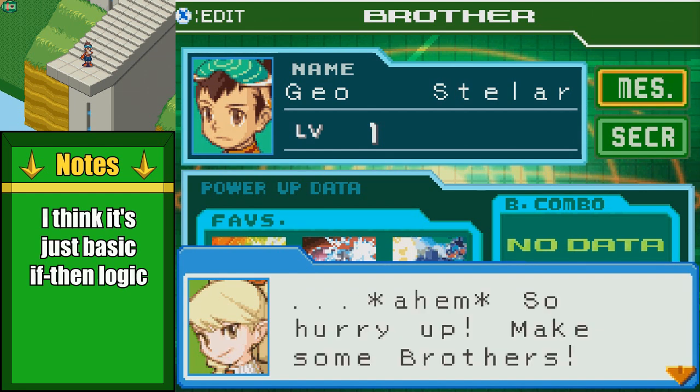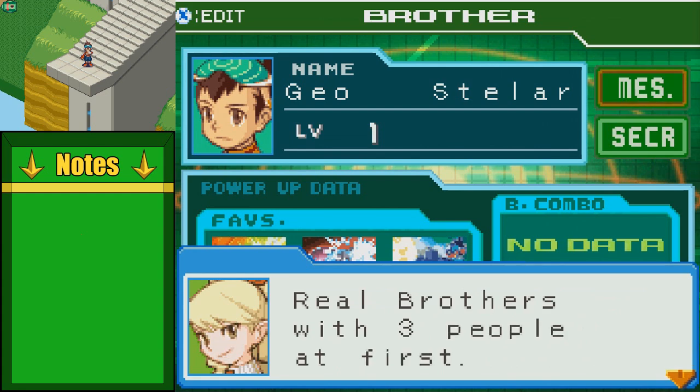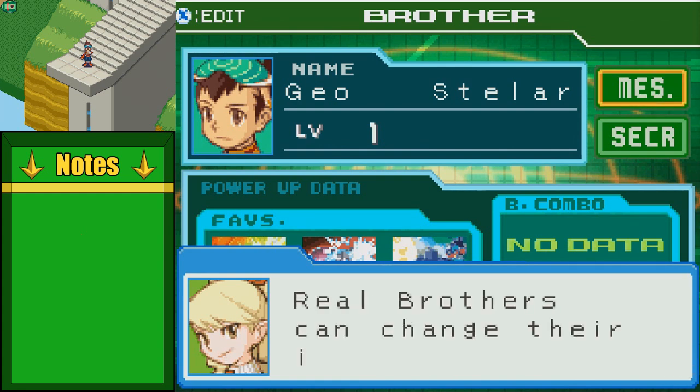So, hurry up and make some brothers. If you have real friends and you want to form a brother band bond with them, you can only become real brothers with three people. You have to get to a certain point with the three people on the left side of the screen, and then on the right-hand side you can have up to three brothers. But if one day you achieve something great, the number of brothers you can have will grow — I think it upgrades to either twelve or nine after that.